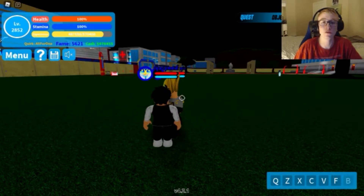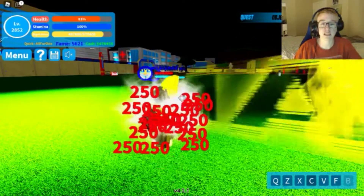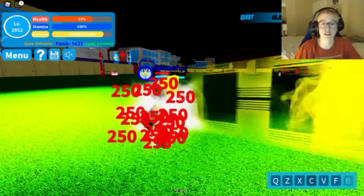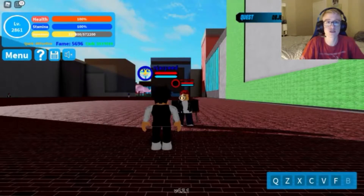C is called Impact Recoil. When you activate this move, 50% of the damage you would take is dealt to your opponent while the other 50% is dealt to you. Let me demonstrate this on Present Mike — I hit him, hold down C, and now I only take 250 damage whereas he takes the other 250 damage.